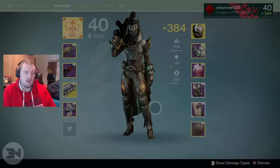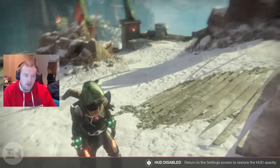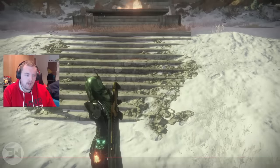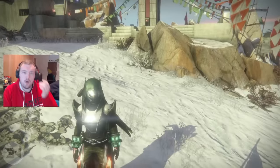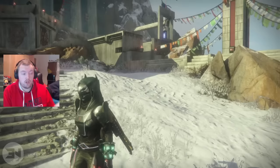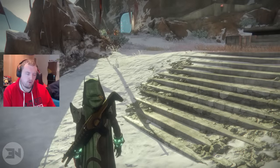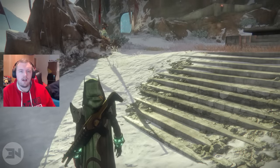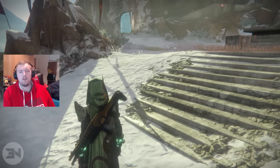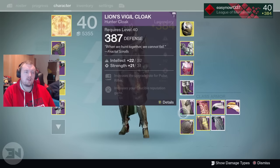I've got the hood disabled — I don't want things popping up on my screen. This is my heroic strike setup for my hunter. I obviously need the Celestial Nighthawk to do major damage to the boss. I use the new trials auto rifle, and I have the Gjallarhorn — this is a legendary weapon, not an exotic weapon. Anyway, let's get into what this cloak looks like.